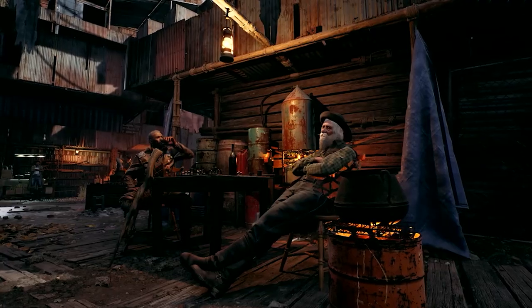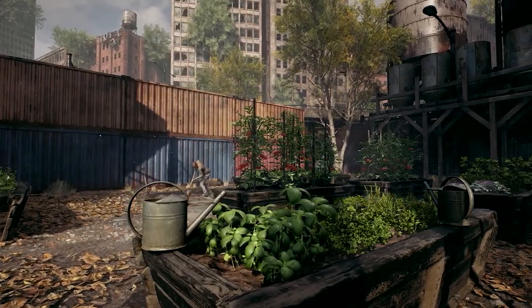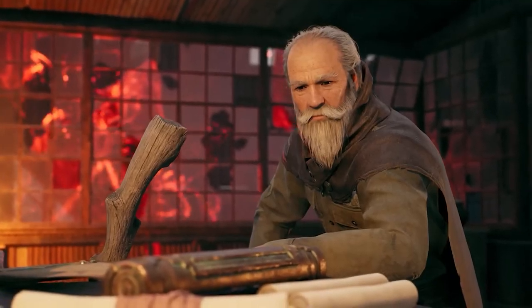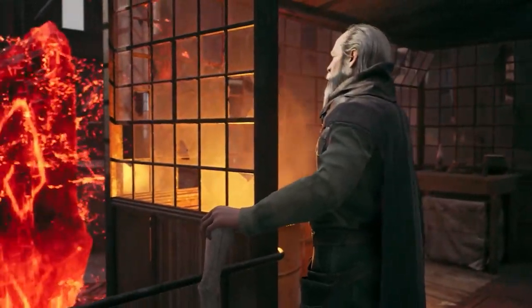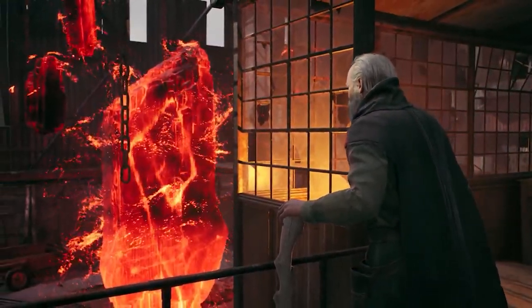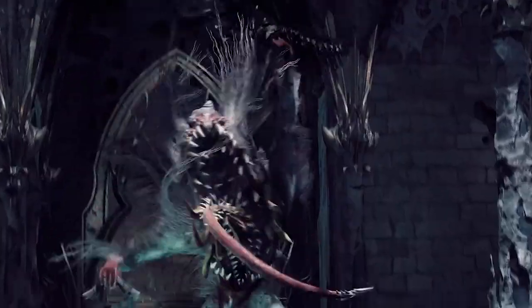The first major change that's immediately notable is the visual upgrade. Compared to Remnant from the Ashes, Remnant 2 ditches the drab browns and greys, instead embracing a more vibrant and warm color palette. Characters and environments are detailed with finesse, making the world come alive like never before.